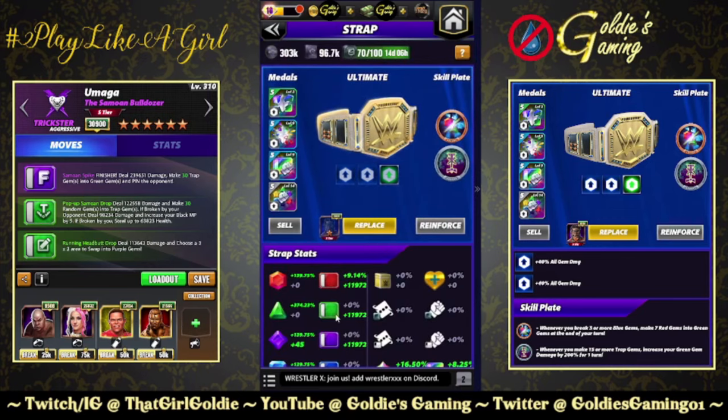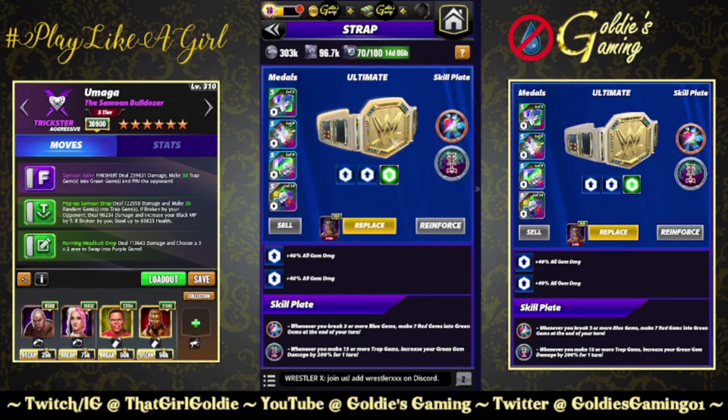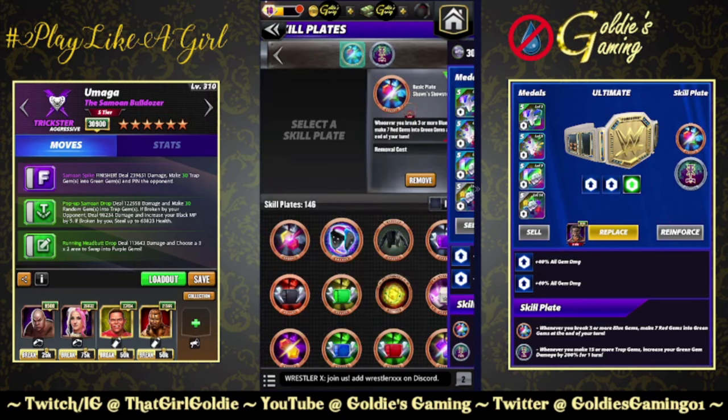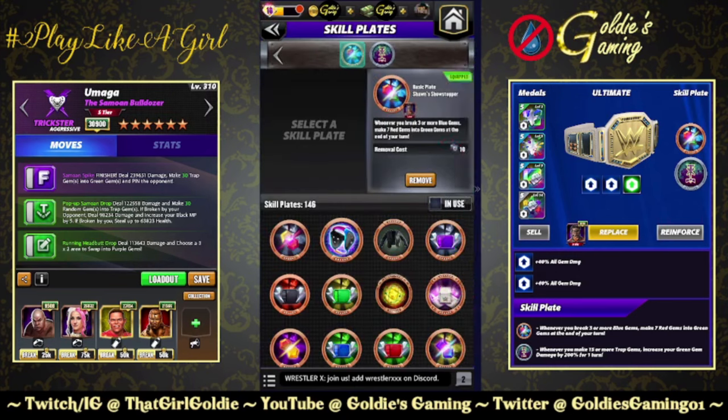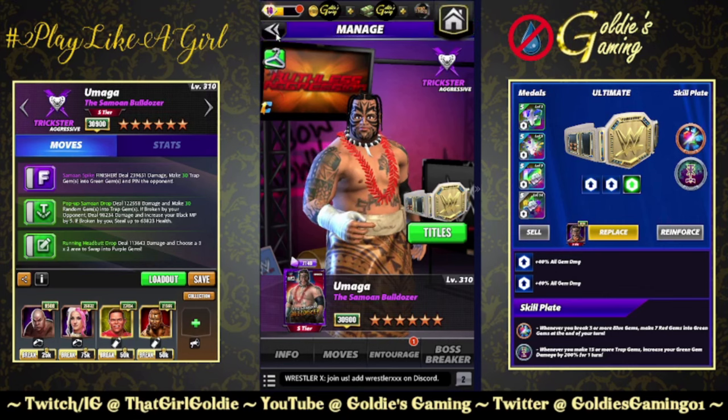I have the preview strap for 30 gem damage, two sets of Fury 2s, and the Showstopper plate — I already forgot it, since I just made a kajillion videos on the Heart Stopper and this one's called the Showstopper so I'm gonna mess that up. It makes red into green if you break blue.